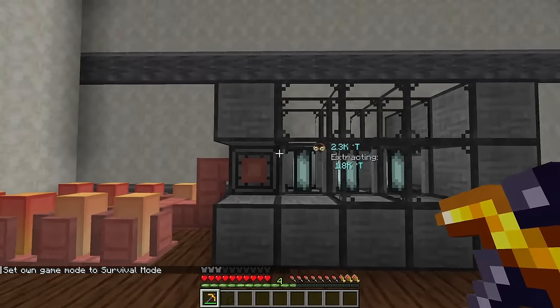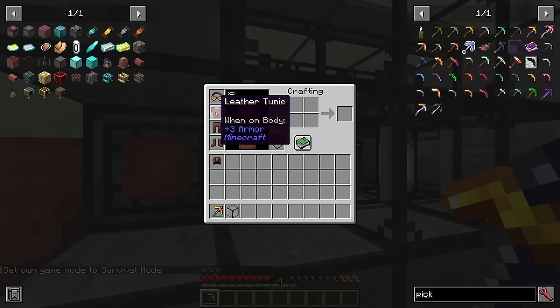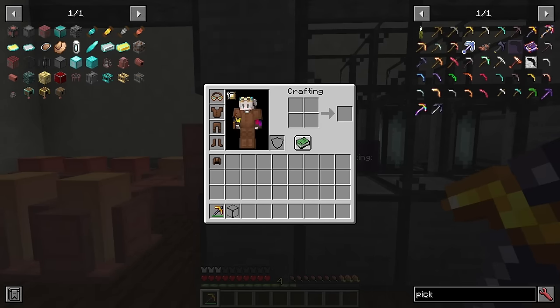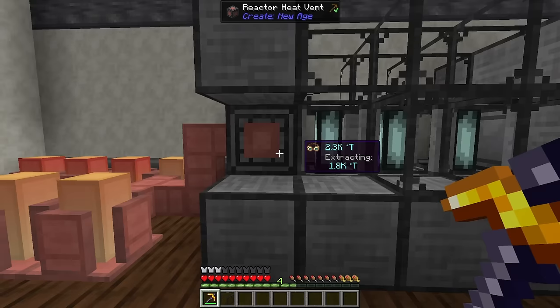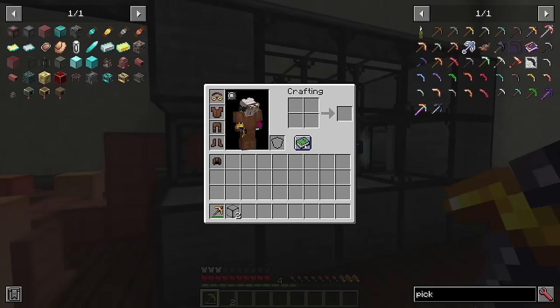You can survive near the reactor if you wear a full suit of leather gear plus engineer's goggles on your head — that combination protects you from radioactive damage.